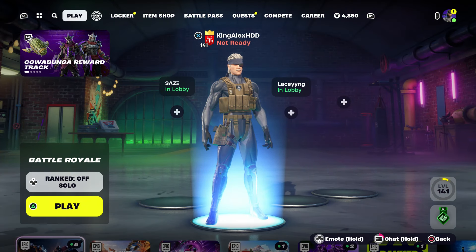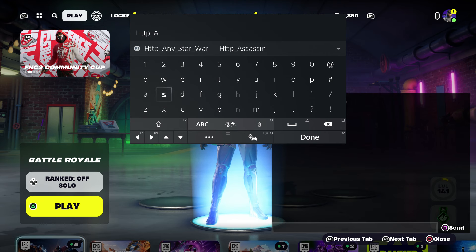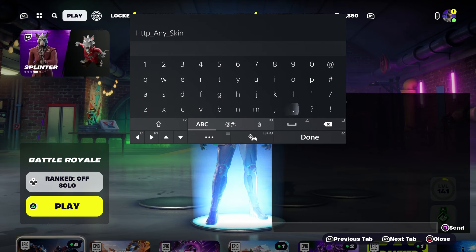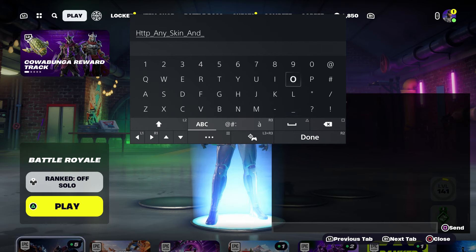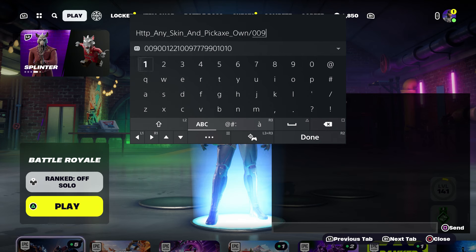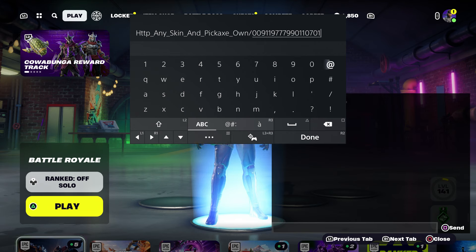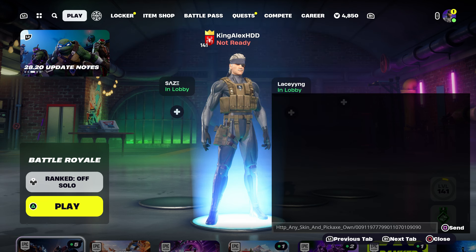So the first thing you want to do is come over here and enter this code: HTTP, type in underscore, and type in 'any underscore skin.' By the way, this method also works for any skin in the item shop too if you want. Then type in 'pickaxe' — so 'any skin pickaxe' — just the way I'm showing you. Make sure you enter this code, put underscore and type in 'own,' and then put the code for the guitar, which is going to be: 0091197779901107010 9.